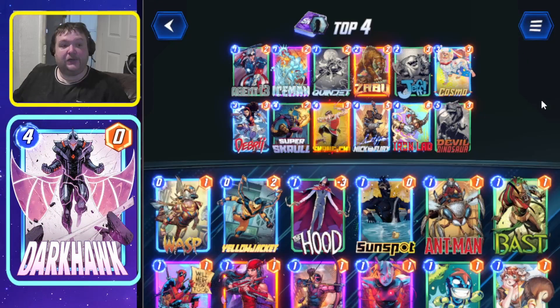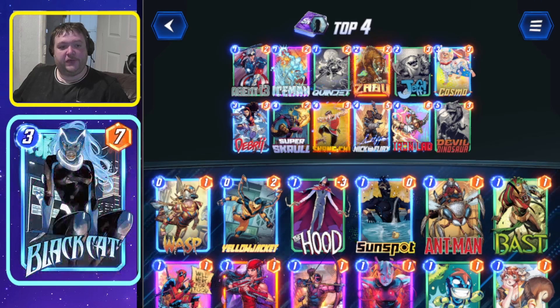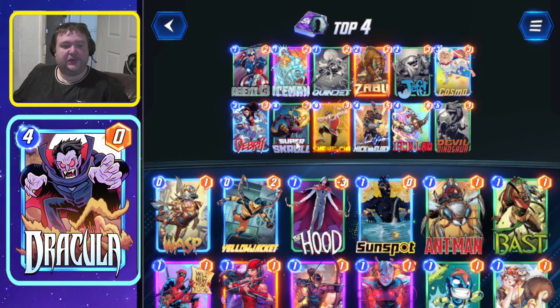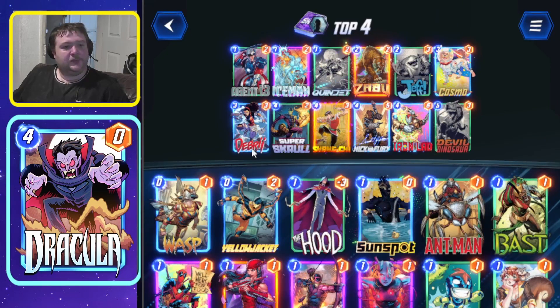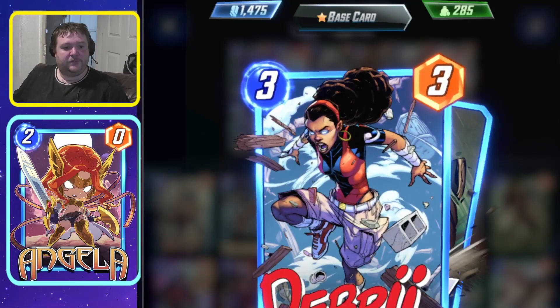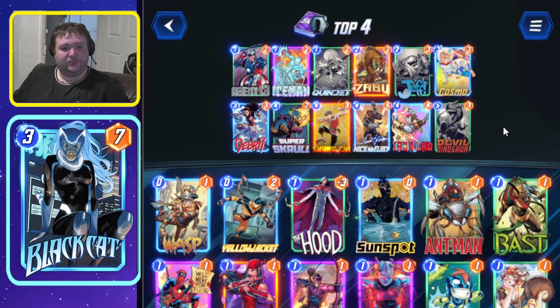Then the top four decks: a Dino list — standard Dino with Agent 13, Fury, Queen, Jet, and Dino. Okoye only goes in here, and obviously Shang-Chi. You've got the Skrull so you can play Iron Man now, because there's a lot of ongoing — that's a tech choice. The only card I don't really understand is Debris; I feel like it should be Agent Coulson instead, but who am I to question a top-four deck in a tournament?